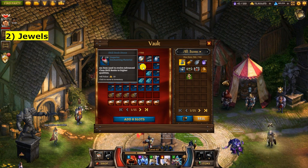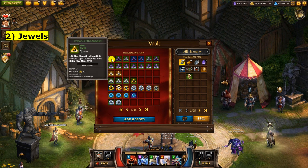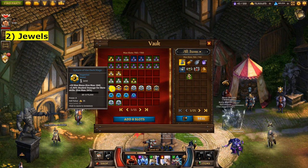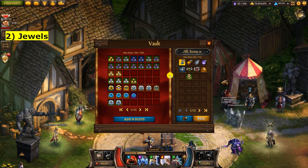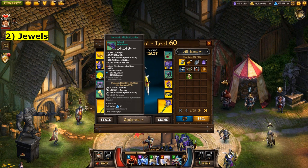The next category is jewels. Jewels give stats to your characters and you can identify them by their unique shape. When you look at one it says 'fine jewel', shows a level, some stats, max stats, and an experience bar — they're quite obvious to see. You get a lot of them; many are useless and just used for leveling up better ones. They come in the different shapes we've already covered and go into the various sockets on your character.